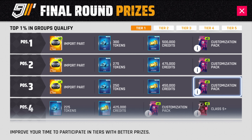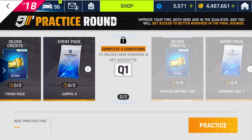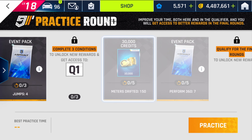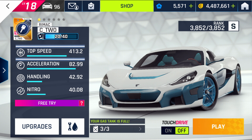Let's look into the event. First we have the practice round — we need to finish the race, do four jumps, and complete three conditions to unlock qualification round one. You also need to drift 150 meters and perform seven 360s. Here is the Rematch C2 — you need a key for this car and you don't get rewarded with a key during this Elite Grand Prix.